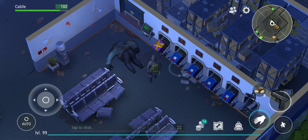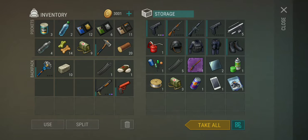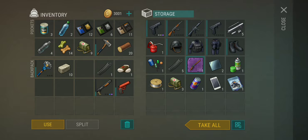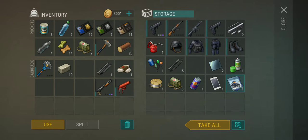We're gonna open our first purple box and see what we get. Woo! There's a pistol and a rifle. Winchester. Winchester. Pattern.